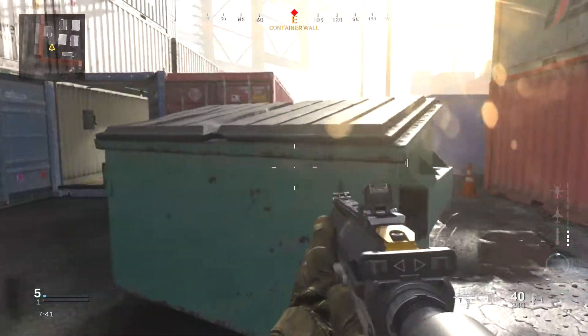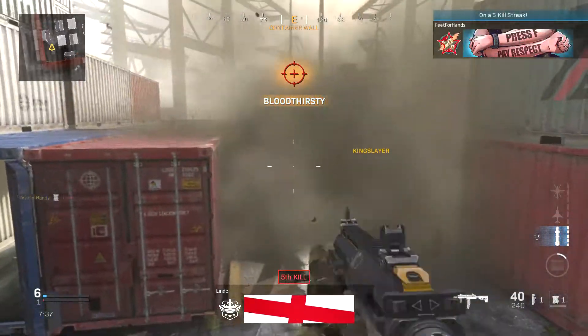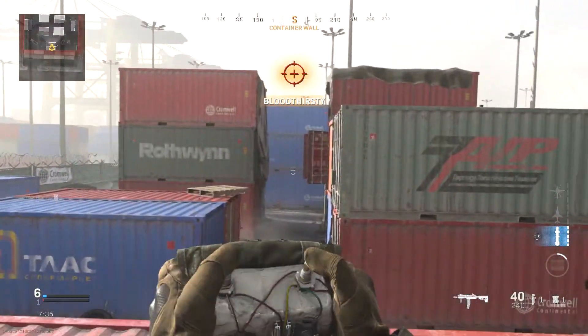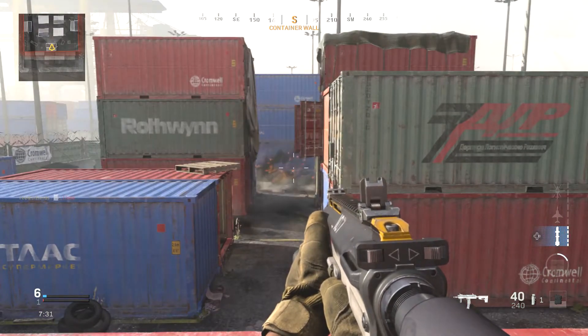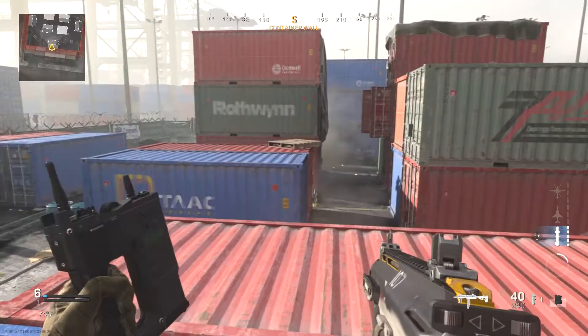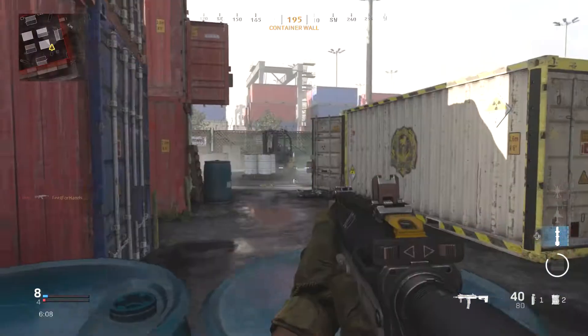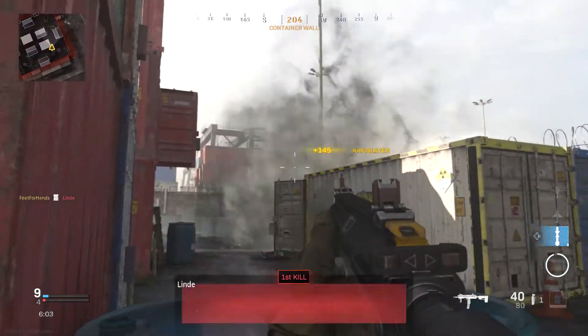I told you it was going to be a short one. I just thought it would be of use to some of you who seem to be having a problem with this. To note, this double-clicking solution is actually also useful even if you only want to throw one C4 and detonate that, as to be honest it's way quicker if you want to return back to shooting or doing whatever, as you don't have to wait for the click animation to finish.